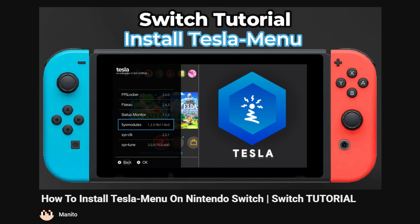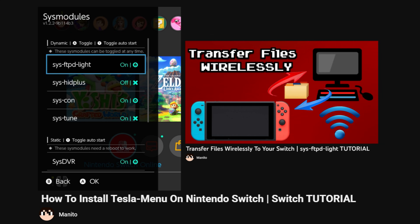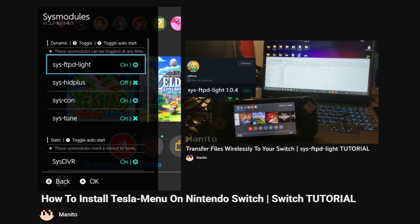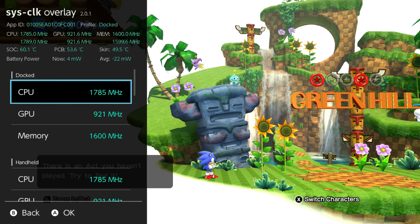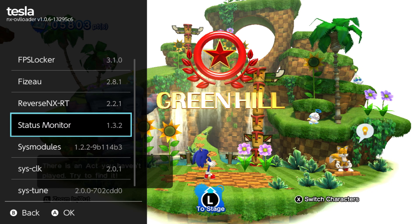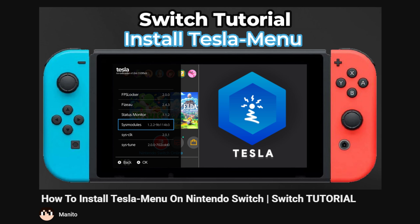You'll also need Tesla Menu. Tesla Menu is like the quick menu that you can access with the home button, but specifically for homebrew apps. This means we can access things like SysClock and Status Overlay on the fly, without closing the game we're playing. I have a guide on Tesla Menu in the description.